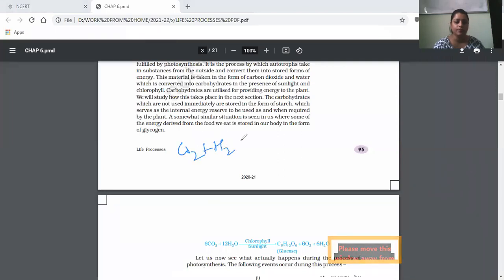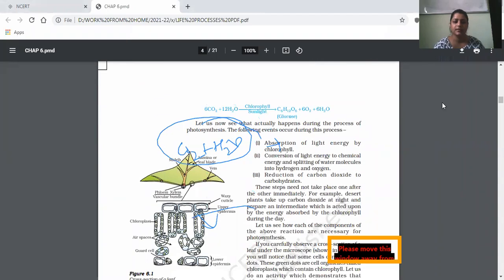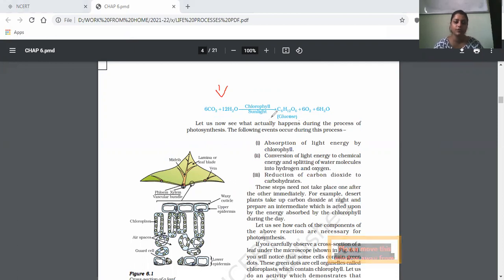How do living things get their food? If it is an autotrophic organism, it uses sunlight, chlorophyll, CO2, and H2O as raw materials. In the presence of chlorophyll and sunlight, it forms glucose — this is the autotrophic mode of nutrition. Three main processes take place: absorption of light by chlorophyll, conversion of light energy into chemical energy, and reduction of carbon dioxide into carbohydrate, which is stored in the plant in the form of starch.